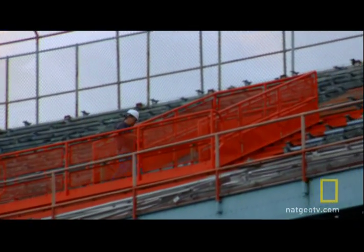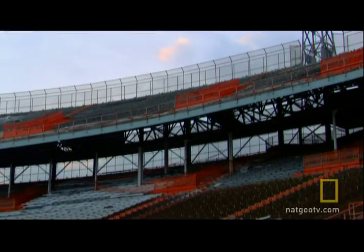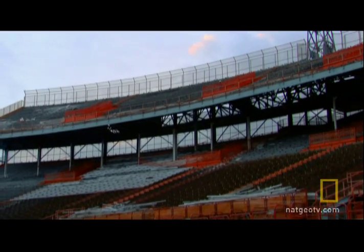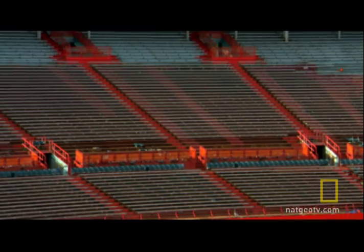They need to systematically rip, strip, and prep the nine-story stadium until they expose its skeletal structure. The first item on the menu? This lower section of field seats.